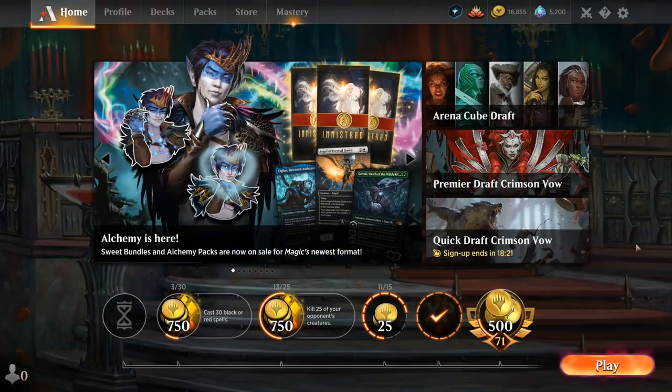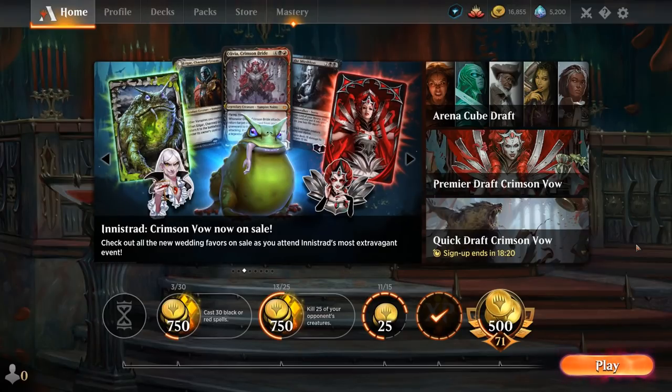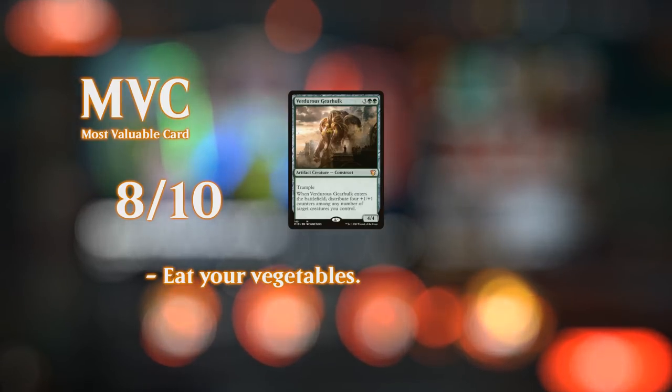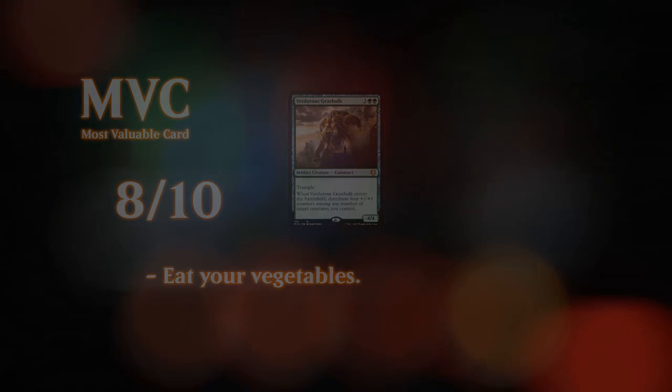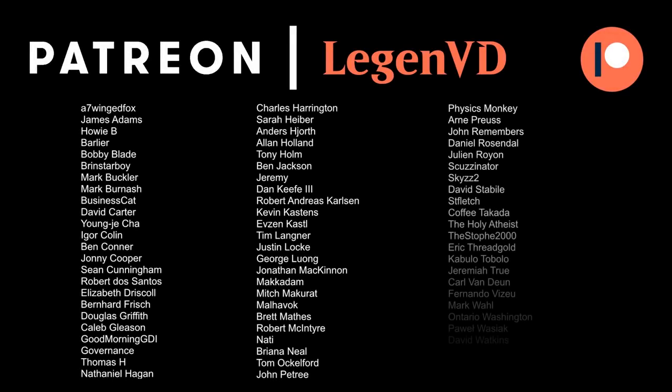So we get to see our Rhonas Brawl deck in action — lots of fast-paced games that are over pretty quickly, ideal for completing your daily quests. Keep in mind that if you queue up with Rhonas you'll probably get matched against a lot of tier-1 Brawl decks like Niv-Mizzet Reborn, Aesi, Sythis, and Golos — which might get a little repetitive. But that's what you get for playing one of the powerful green decks in the format. Thanks for watching, hope you enjoyed, and as always have a nice day. You can become a patron at patreon.com/legendvd.